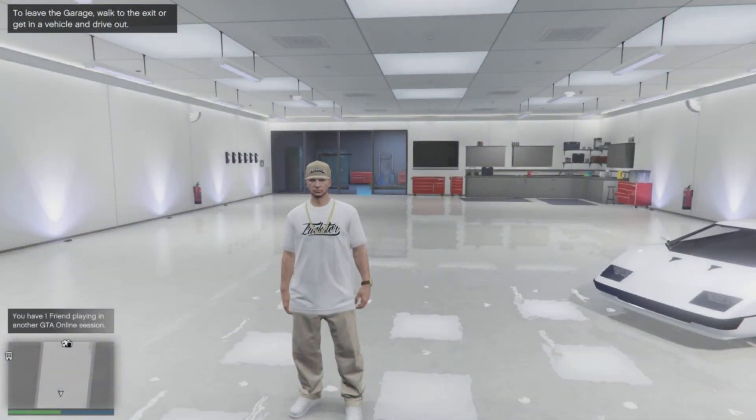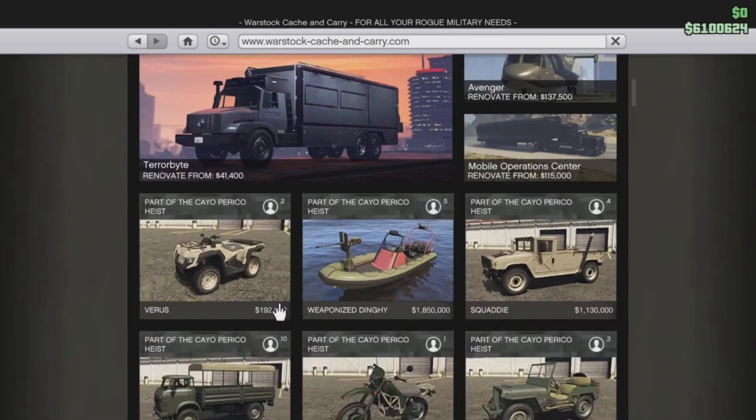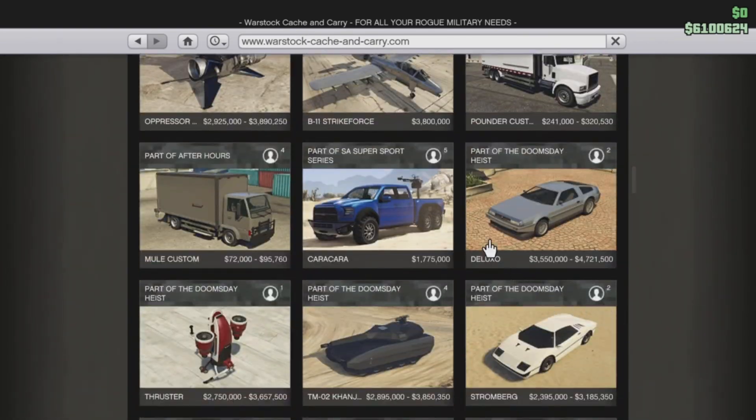Once you have the bird unlocked in Director Mode, you are good to go. From Story Mode, what you are going to do is head into an Invite Only session, and once in this Invite Only session, go into your internet and go to the Warstock website and purchase some Deluxos.